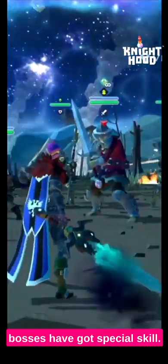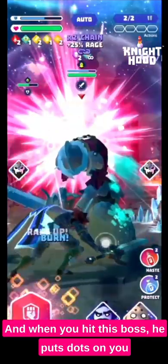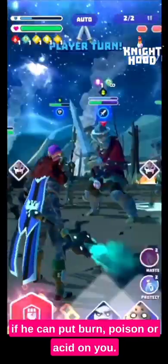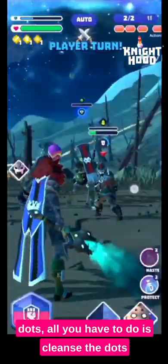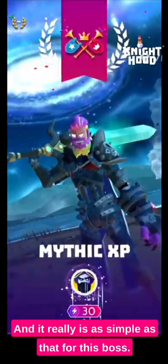I would rather take Logan or Grim in this sort of fight if I knew I couldn't finish it quickly. Each of the expert rift bosses has a special skill that either happens when you hit them or when they hit you. When you hit this boss he puts dots on you — he can put burn, poison, or acid on you. The caveat is he puts it on himself as well. So if you take Azar or Tristan to cleanse the dots, all you have to do is cleanse the dots he puts on you and he will kill himself with the dots he's put on himself. It really is as simple as that for this boss.